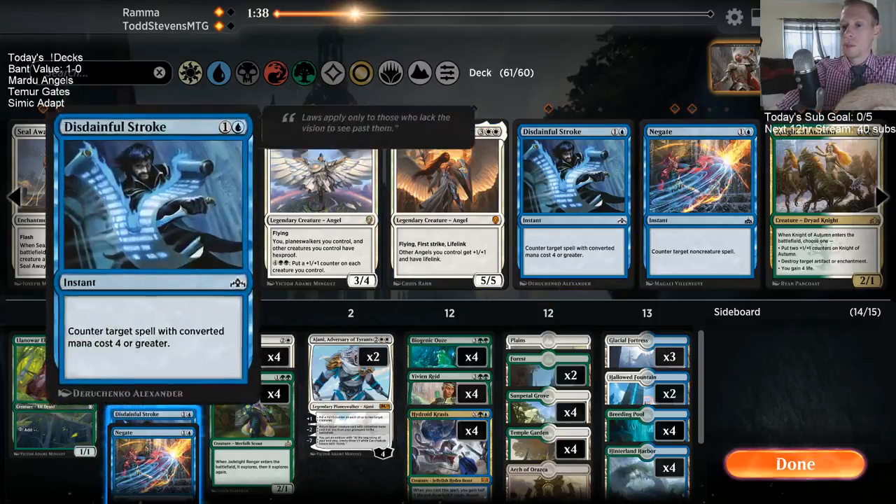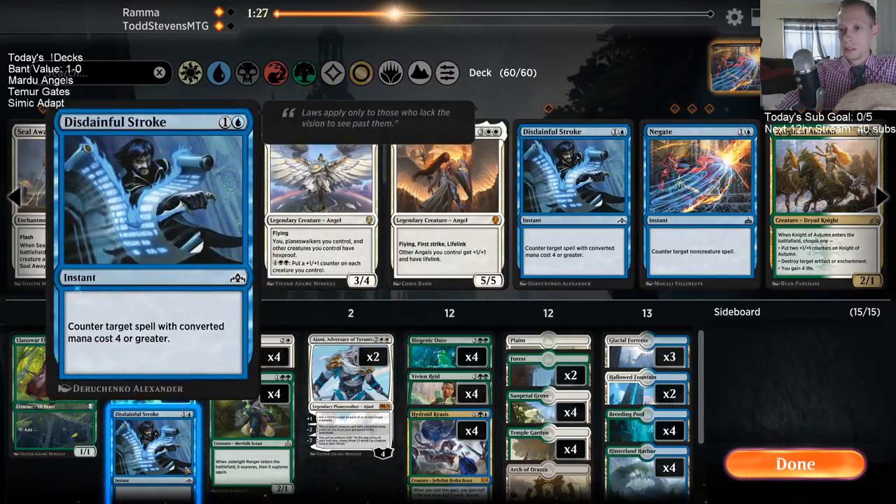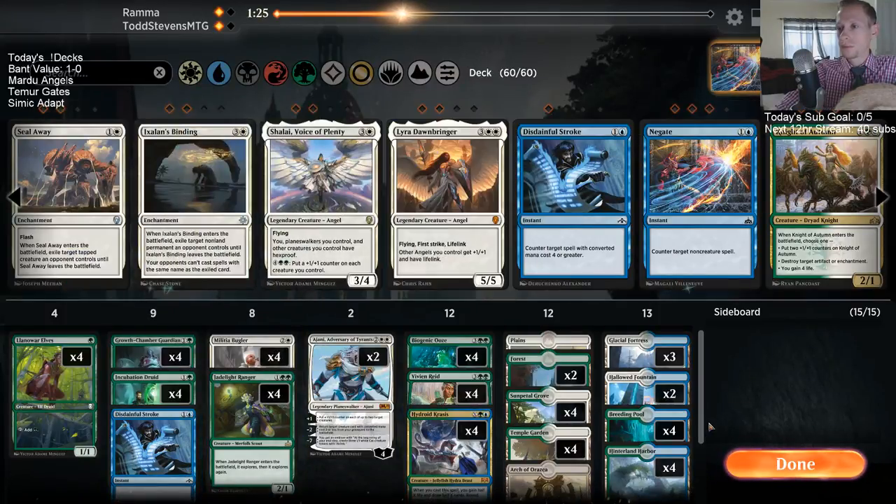The Disdainful Stroke is probably better than Negate. The only difference: I don't get to counter Find but I get to counter Krasis and Chupacabra. If they have Hostage Taker — and I don't get to counter Cast Down either.